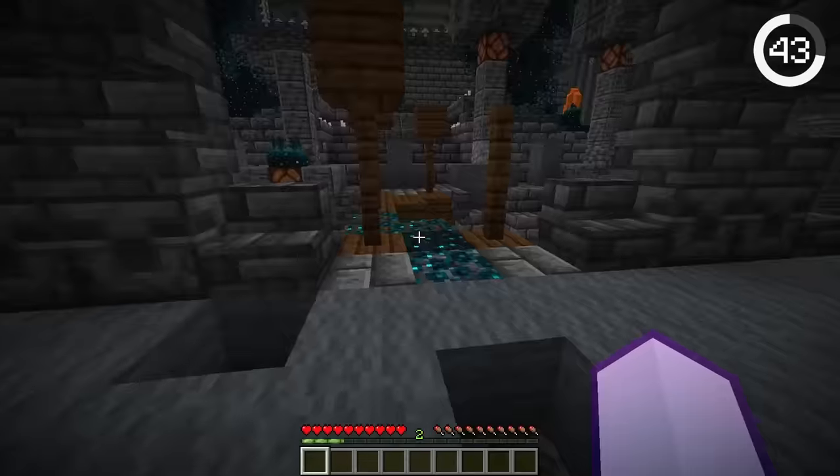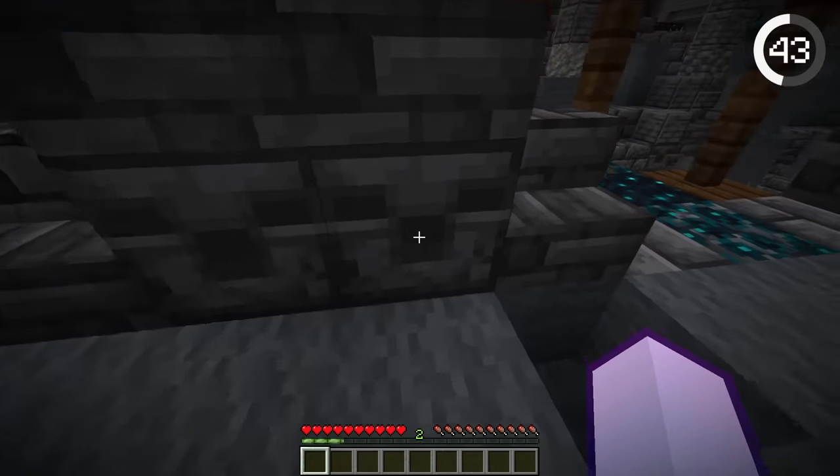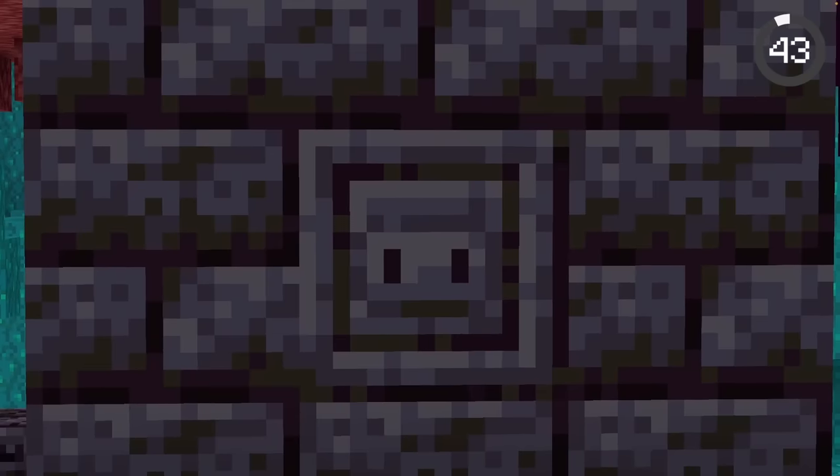Minecraft blocks actually tell a story. Some chiseled stone bricks have mobs engraved into them, like the warden, reaper, wither, skeleton, and hoglin.